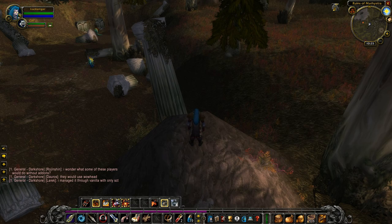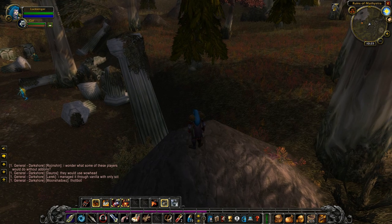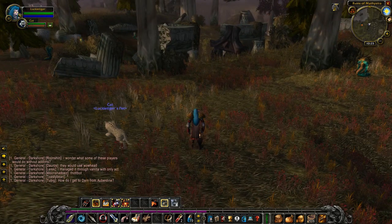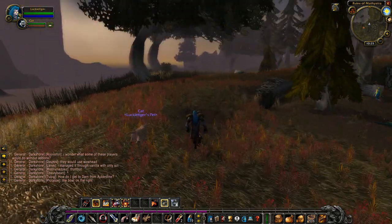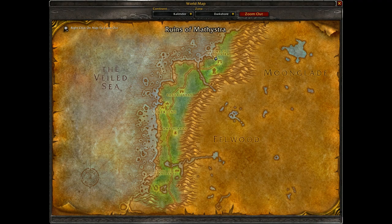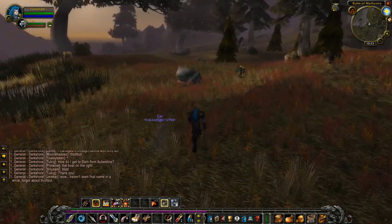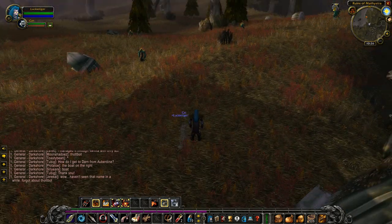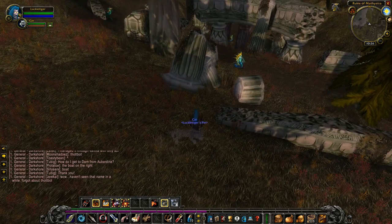On Wowhead they have all the coordinates and it's pretty close to what they list, but I'll show you the spawn points I've been seeing anyway. I usually don't go into the inner ruins — there are a couple in there but I never had luck getting the cat to spawn there. I've always had luck on the west side of the ruins, which is a lot more open. You have a good view of where things are and the nagas aren't as clustered.